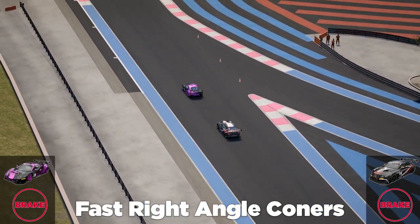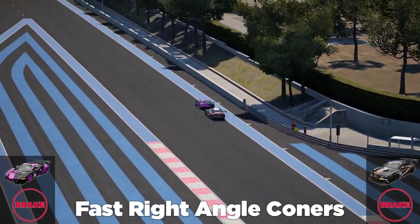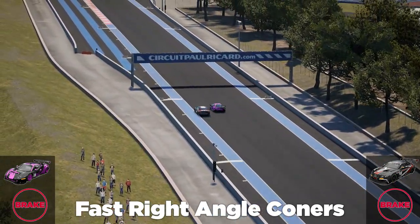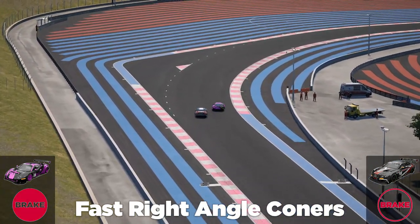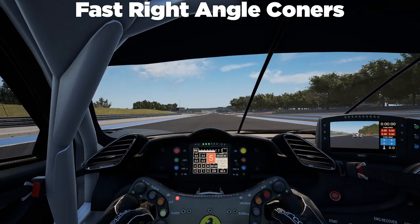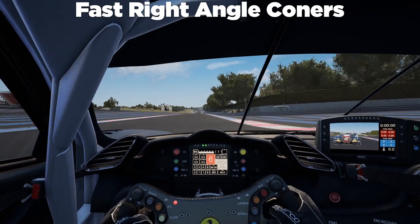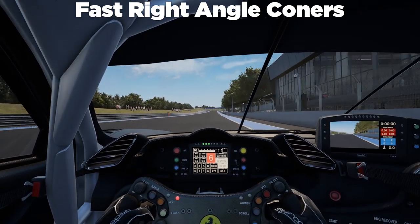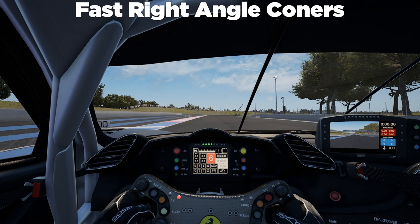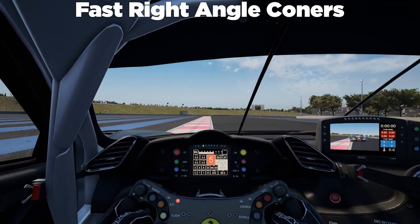Defending at fast right angle corners — we are the car ahead, looking in the mirror for the car behind. Covering the racing line, covering off the inside so he has no way to go. Coming up to the braking zone, spotting the braking point and taking the inside racing line to keep the position. On the onboard, looking at the mirrors — there he is. Pull to the inside so he has to go to the outside for a long way around. Brake at the normal braking point because you don't want to outbrake yourself and go wide. It's very easy to do so on fast corners anyway.